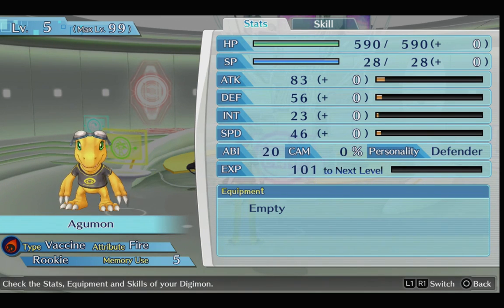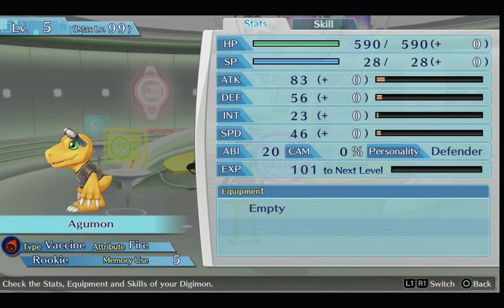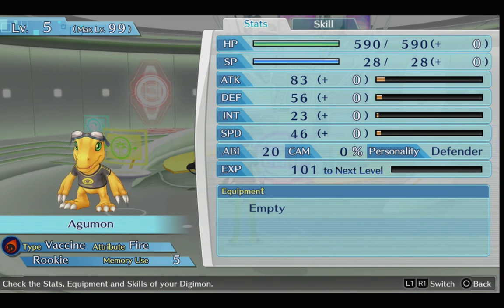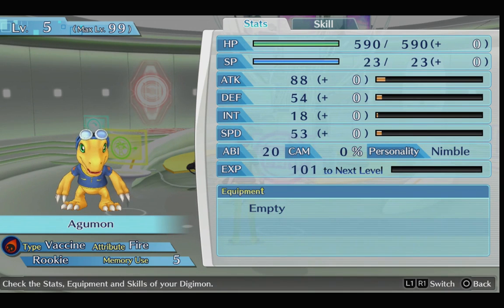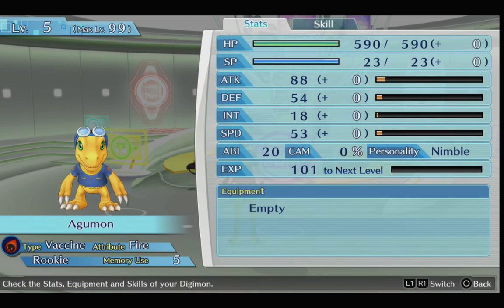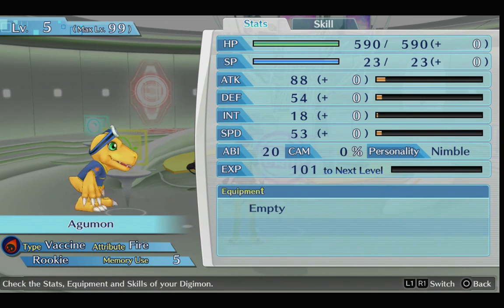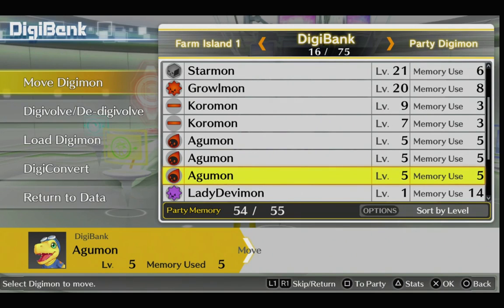First off, let's start with what you actually get. You're getting the Agumon with the Cyber Sleuth boy outfit, which looks really cool — goggles and t-shirt. You're getting the female one with goggles and yellow t-shirt, and then you're getting the Agumon with the tie outfit from Digimon season one, with the blue t-shirt, blue goggles, and that tie hat.